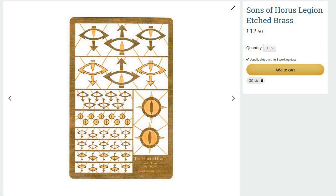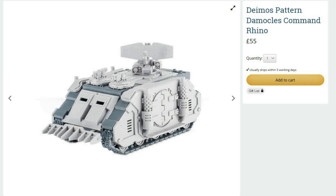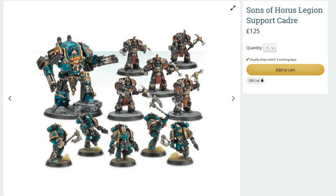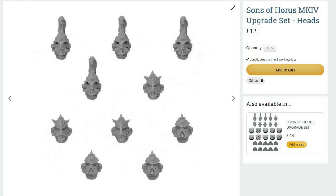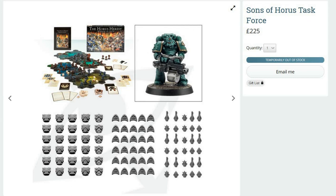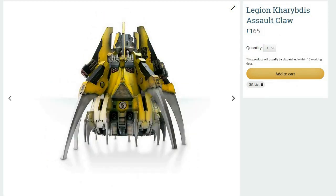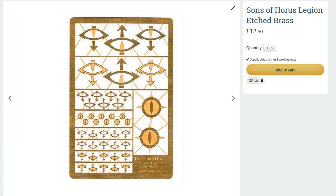To wrap up: Sons of Horus Legion Command Squad, Damocles Pattern Damocles Command Rhino, at least one Sons of Horus Legion Support Cadre - every unit in it is good and works better with more of them. Maybe some upgrades if you're so inclined. Betrayal at Calth set for brilliant value for money. Some Legion Outriders - not a very common unit but very good. A Dreadclaw, a Charybdis, a Sicaran Arcus, and decals or etched brass. There are also Rhino doors and Land Raider doors if you want. That's the Sons of Horus - thanks for watching, hope you enjoyed it, see you next time.